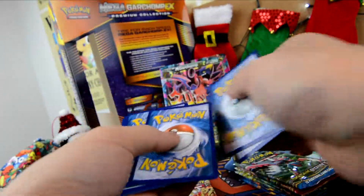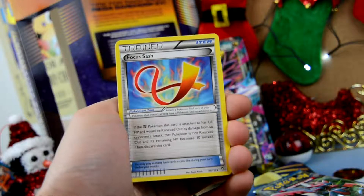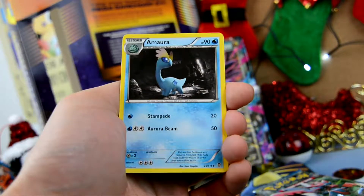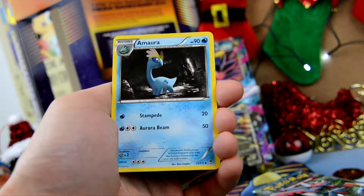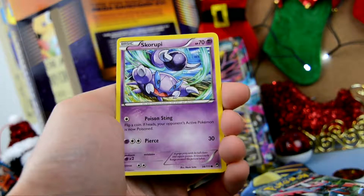As you guys can see, we have a Furious Fist, Primal Clash, Breakpoint, Breakthrough, Steam Siege, another Steam Siege, and two Evolution Packs.